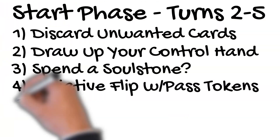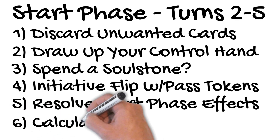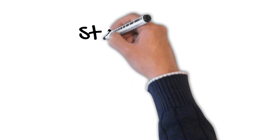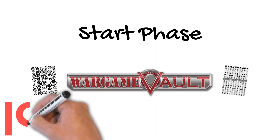Any start phase effects would resolve now in the order Colette chooses since she has initiative, but neither crew has any start phase effects. The players now recalculate pass tokens. They have the same number of models as they did in turn one, so Dreamer gets three new pass tokens for turn two. That's the overview of the start phase. Pick up a printable set of all the markers and tokens you need to play Malifaux in the War Game Vault.